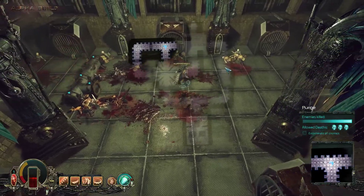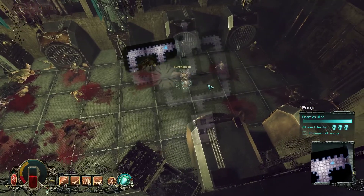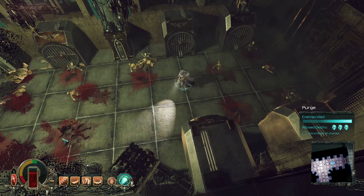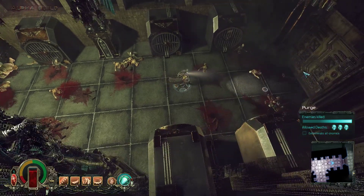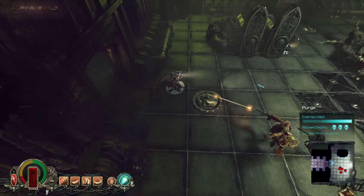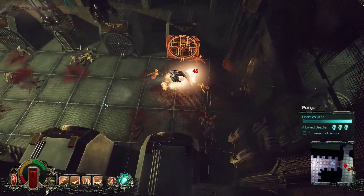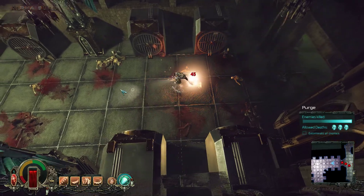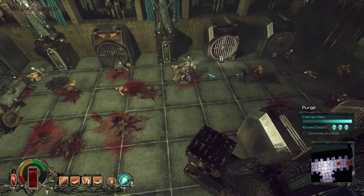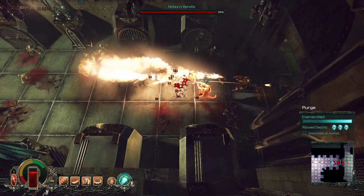The mission starts — heading into the big room. Cool, there's a chaos engine! So in this episode we are actually going to see how the weapon wields against a chaos engine — the feared Dreadnought.